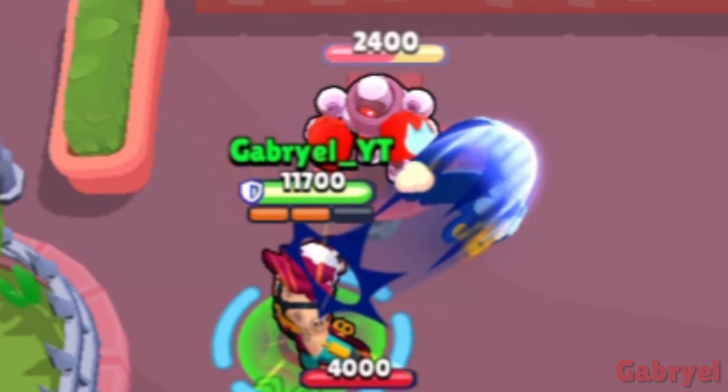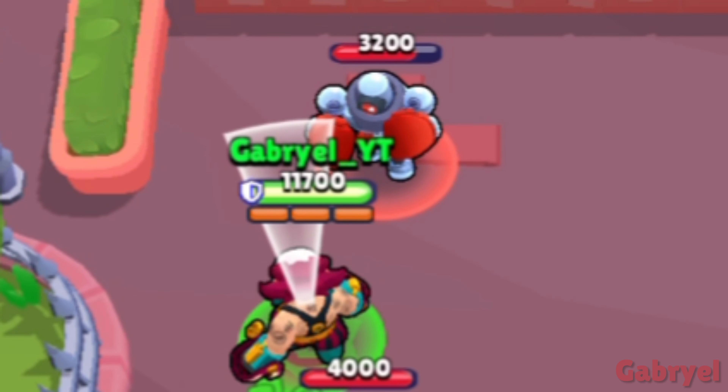Sam. Sam's punches with and without his super go from left to right.